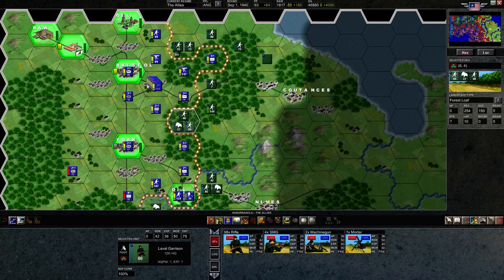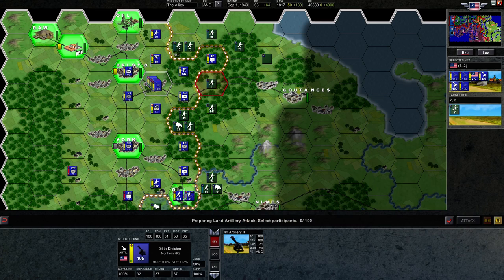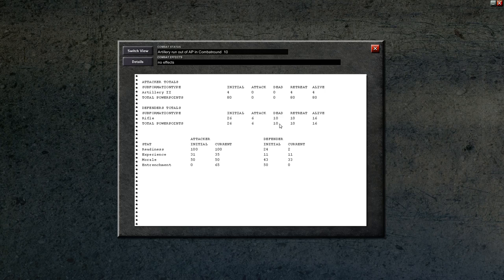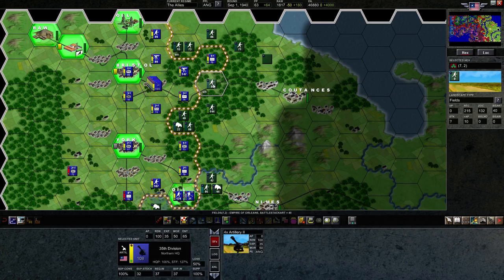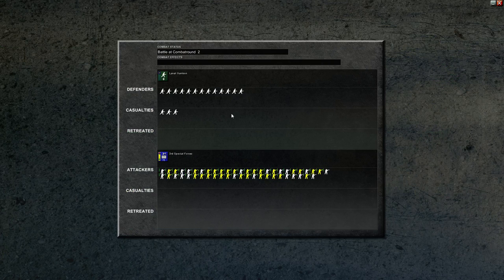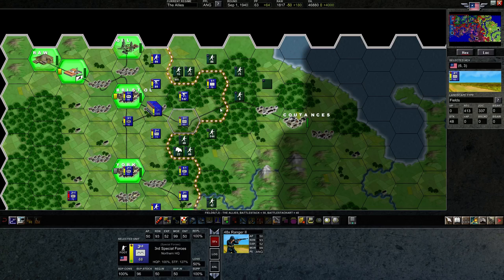We still have two artillery remaining. I'm going to choose this hex as the recipient of some friendly artillery barrage. These guys are at very low readiness, which means a lot more will be casualties. We killed 10 and knocked them down from 24 to 2, so they're really ready to be wiped out. We'll go ahead and use our ranger unit to do that. This machine gun — I want to keep the entrenchment high there, and I don't care if the rangers get overrun a bit. We did take two casualties but we're killing a lot more.